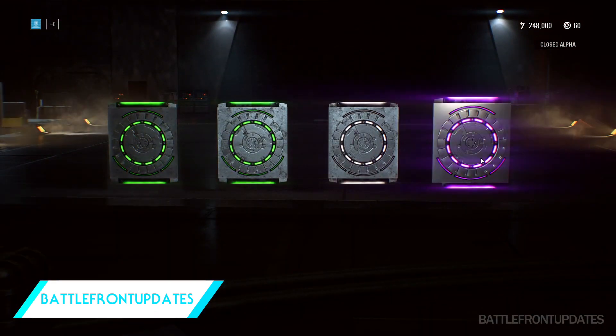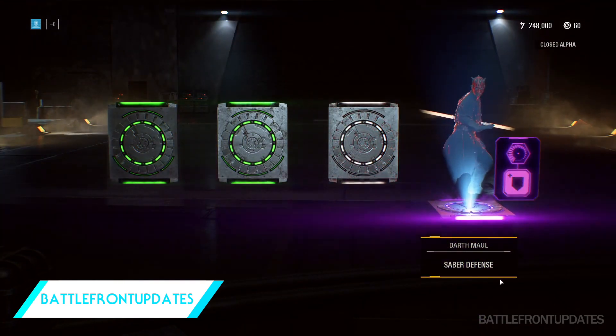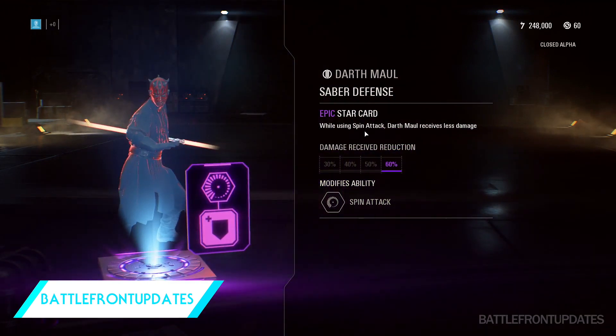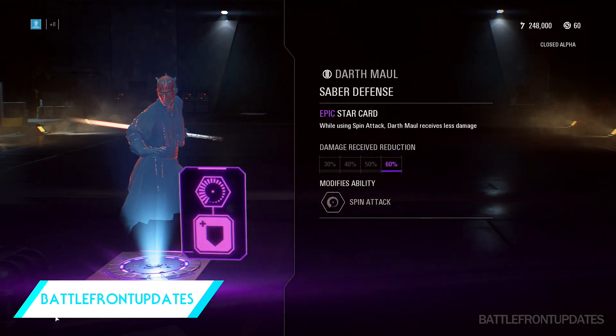The Loot Crates vary in rarity: common, uncommon, rare, epic, and legendary. Each rarity brings with it another rank of your customization, so you can get a common, epic, and so on to upgrade your Star Cards through the use of the new Loot Crates system.